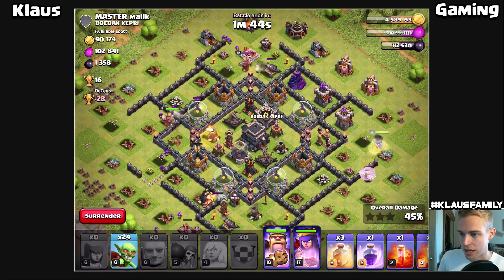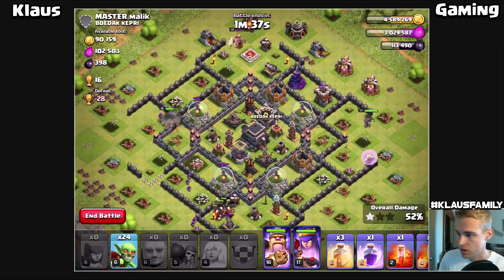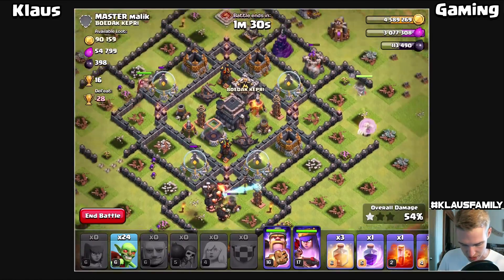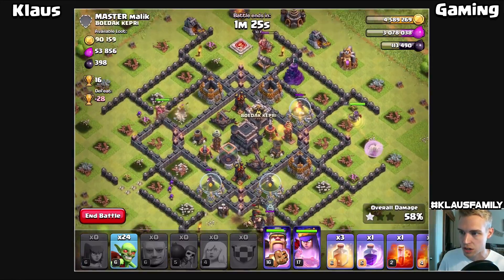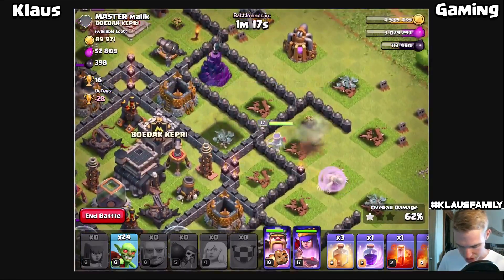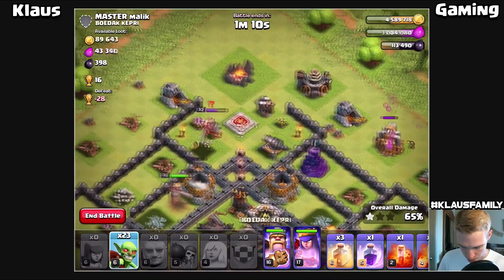We've got really high level defenses in this base - I'm really surprised it's dead, maybe it was a hacker or modder. A lot of the giants are going to the bottom which means they'll go up through the middle - that's always good. If our queen could swing around and get these storages and collectors and mines that'd be nice, but it looks like the giants are going to be stuck on the wall for a little while. The queen is going to try to go into the middle of the base rather than the top, unfortunately.